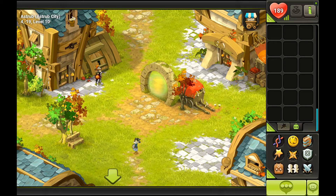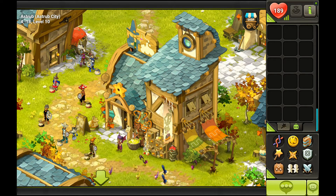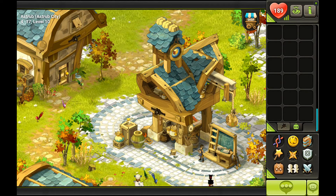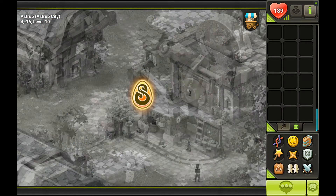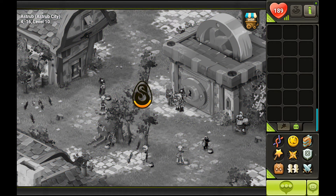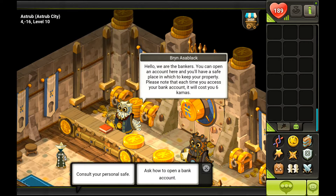So let's go down to the bank and see how that looks. Inside the city walls, the only monsters you will see are these little birds called Peewees. They are actually a good source of income because they drop sesame seeds that are used by tailors, and tailor is a very very hard profession. The bank is at 4-16; you just get inside and talk to one of these owls and consult your personal safe.